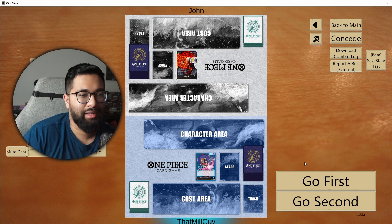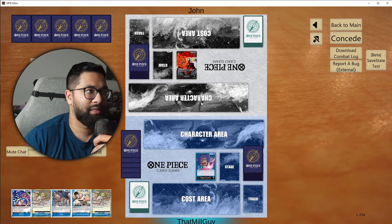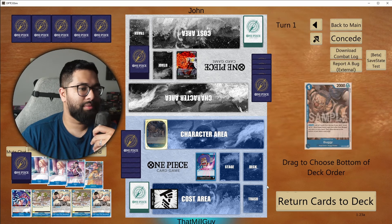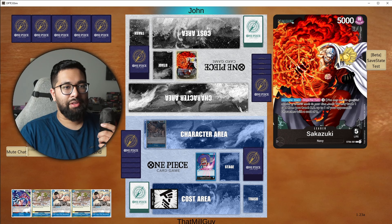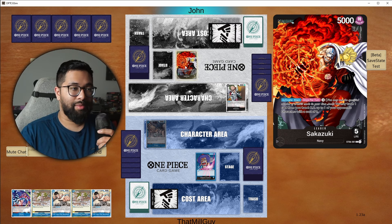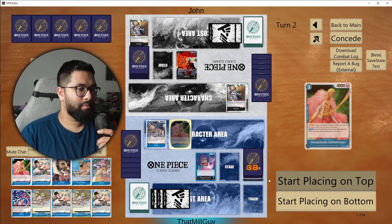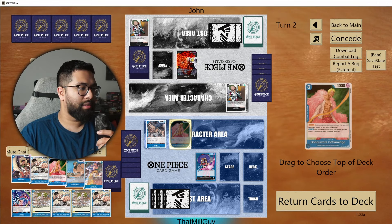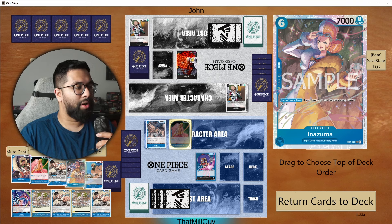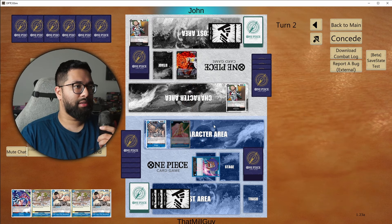Mono Black Sokazuki — we'll go first. We'll run this just because of the Buggy; I mean we have double Gravity Blade as well. They're going to be playing Sabos and Luffys. Grab the 2k counters — end the turn. You have to pay three, trash a card from your hand, KO one of your opponent's characters with a cost of zero. I mean this is a deck that definitely wants Kuzan too — that's something to worry about. Next turn I probably just want to play that, and then the turn after might just want to play out a blocker.